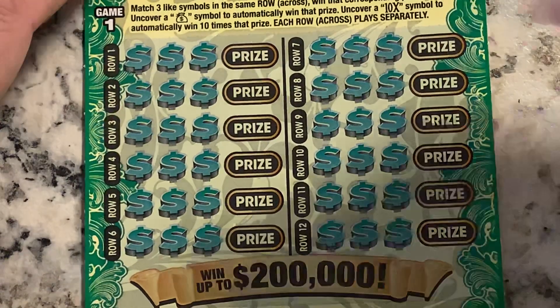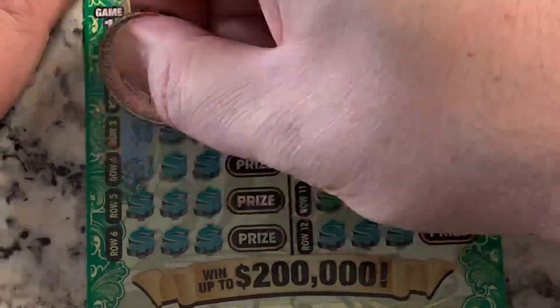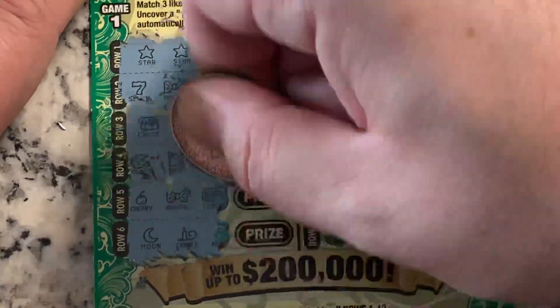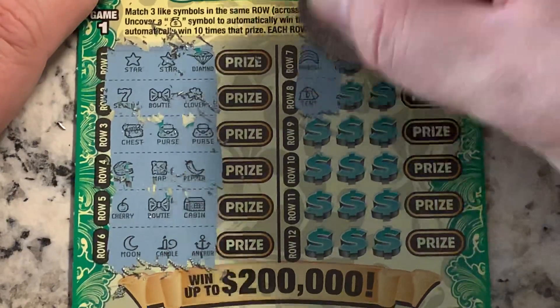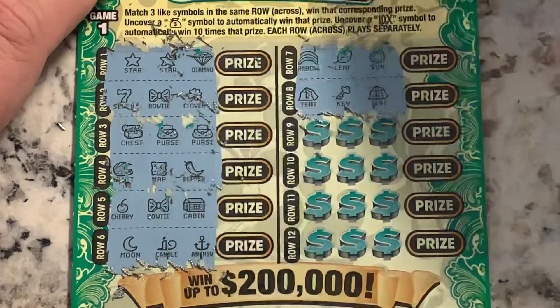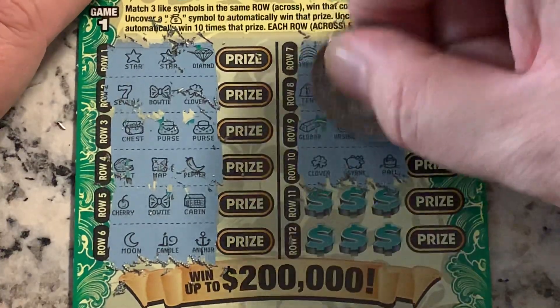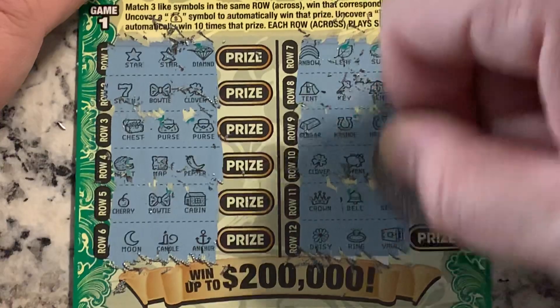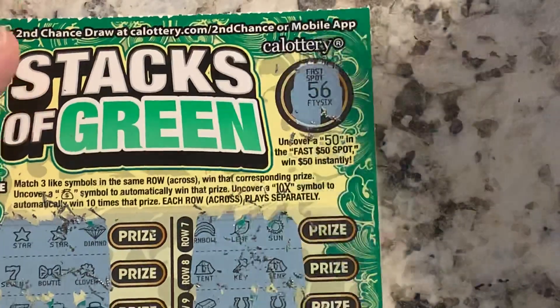Ticket nine — no matches. Purse, purse — nope, that's a chest, chest, purse, purse. I almost thought we had another winner. Nothing on that side. Nope, and last two spots. Crown, bill, seven, daisy, ring, vault. 50 spot: 56.